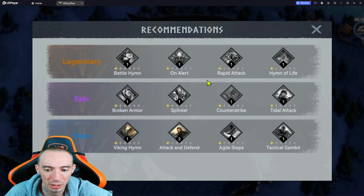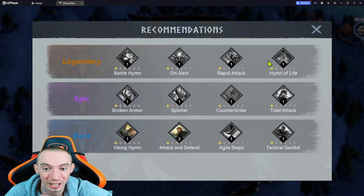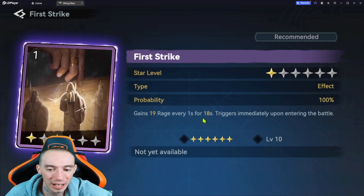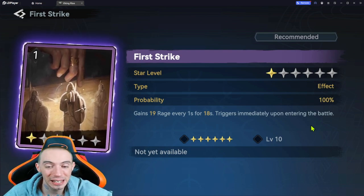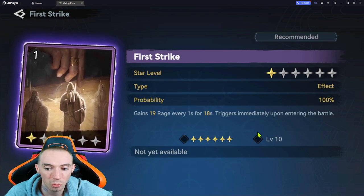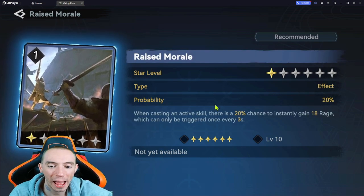Now let's go over the two special skill cards that aren't even on the recommended list. The first is First Strike — it gains 19 rage every one second for 18 seconds, and it triggers immediately upon entering battle. This is a really strong card for almost any hero because it lets you get off your rage skills much faster and more often. I absolutely love this one, and I think you should put it on Ivor to trigger his rage skill, which is pretty decent.